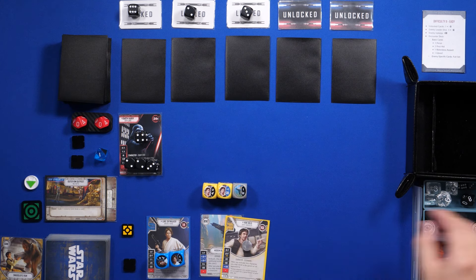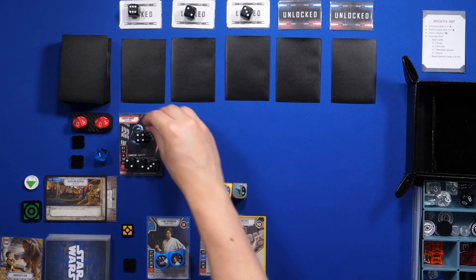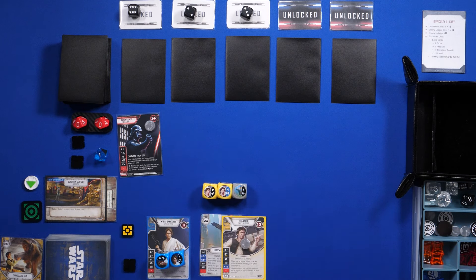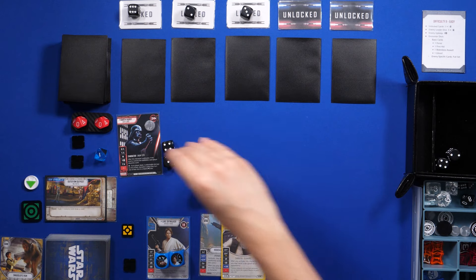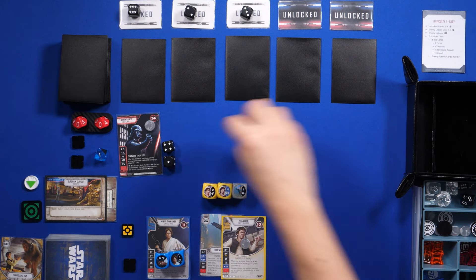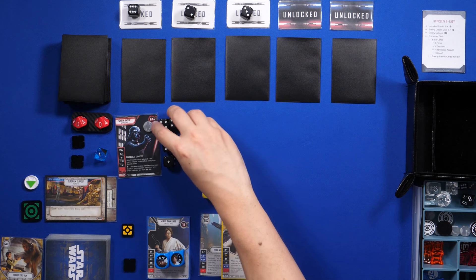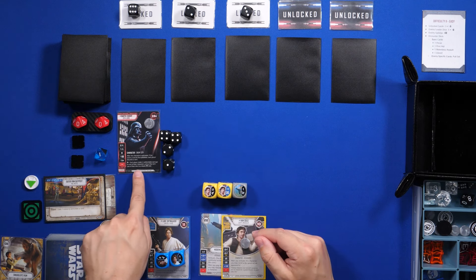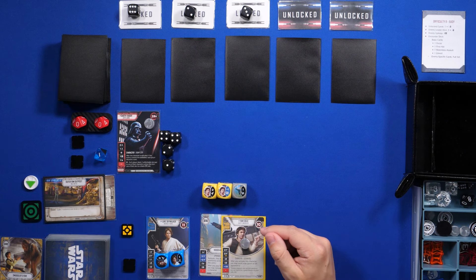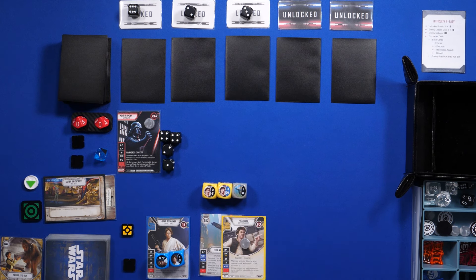Now we go to Vader. I'll use these tokens to show that the characters are activated instead of rotating them. I'll activate Vader — we got two, four, and one. That was Vader's turn. After this character is activated, if the enemy controls the battlefield each player discards a card, but he doesn't control it so that ability doesn't matter.